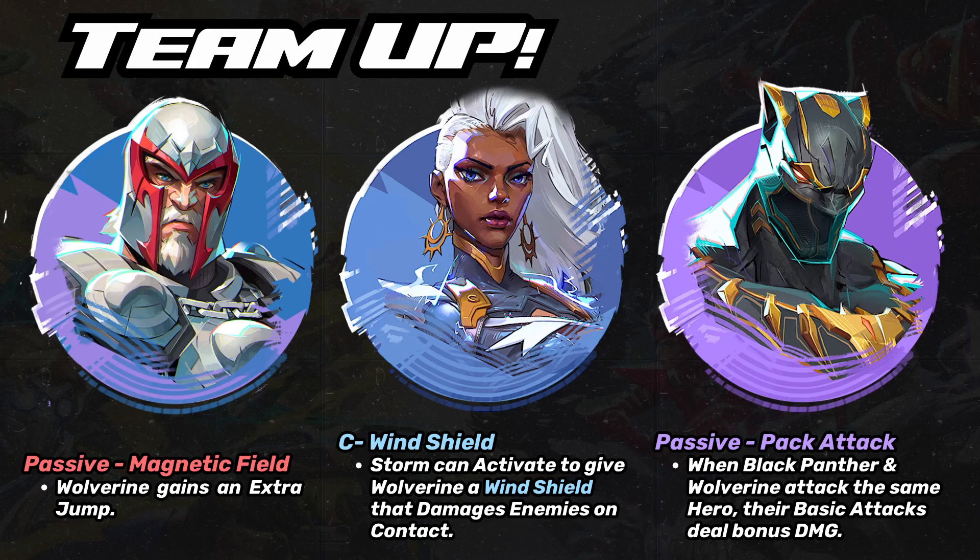The next team-up ability is with Storm. She activates Windshield, giving Wolverine a damaging aura that hurts enemies on contact. This is purely a damaging ability — no bonus health or shield — but it circles around him as he closes in on enemies. The cooldown isn't finalized, but probably around 20 to 30 seconds.